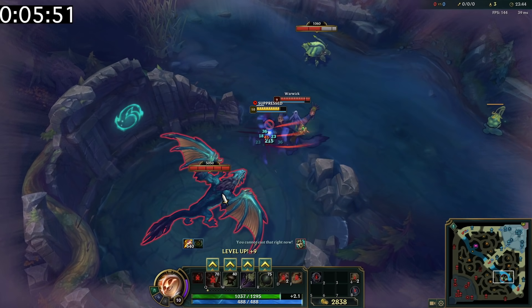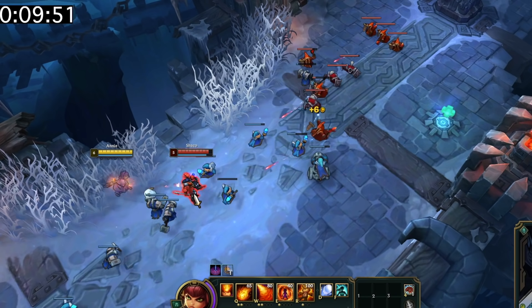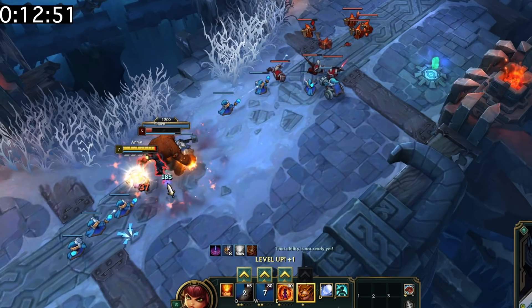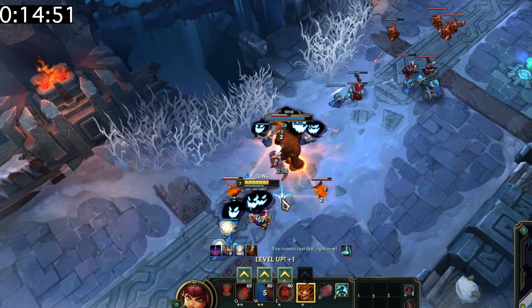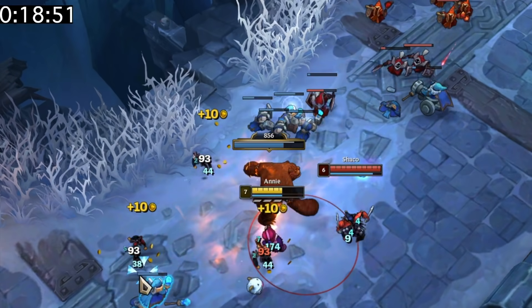Suppression is the only thing that can stop someone from smiting. Shaco's clone's level will depend on the last time you saw the enemy Shaco, which means the real Shaco could be level 6, but his clone could appear to be level 5 still. This is a very easy way to bait your opponent in.